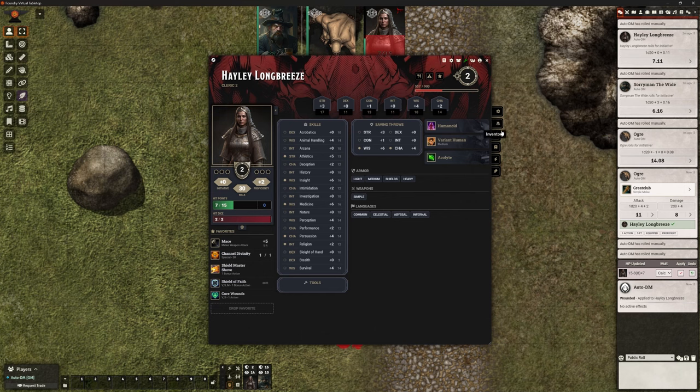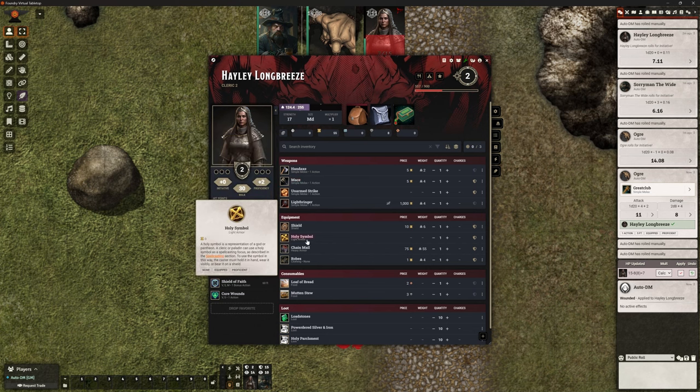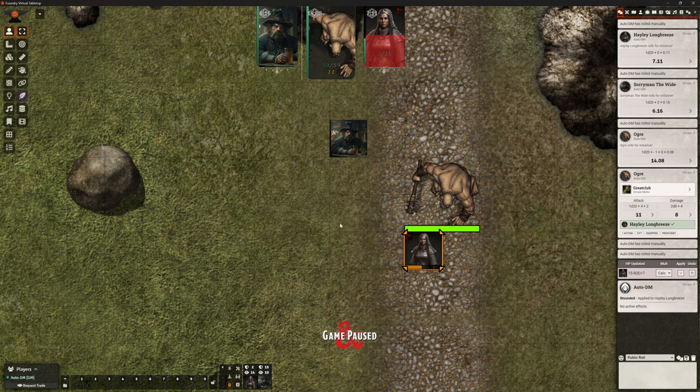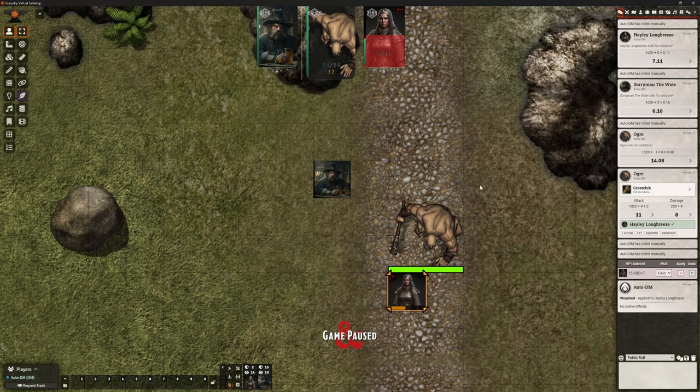She's only got a shield on — I've taken her armor off, no wonder she's getting smacked. But that's fine, let's ignore that, that's a different issue. It's nothing to do with what we're looking at here. It's decided Hayley's armor class has pretty much disappeared — I'll have to fix that. Don't worry about that, that's not what we're looking at.